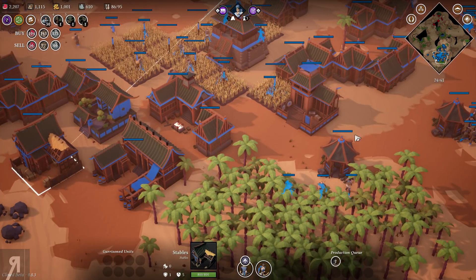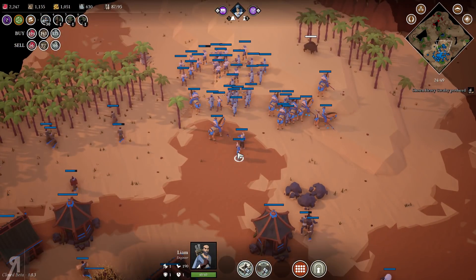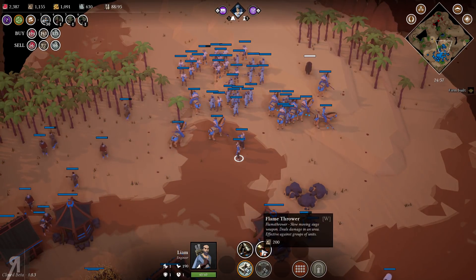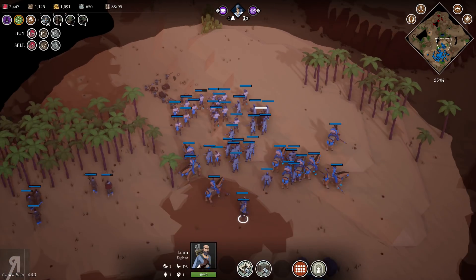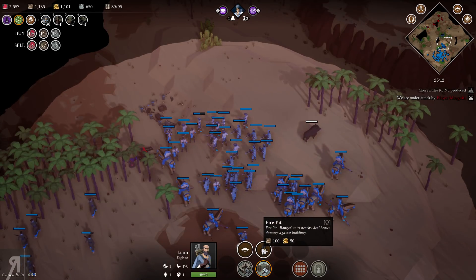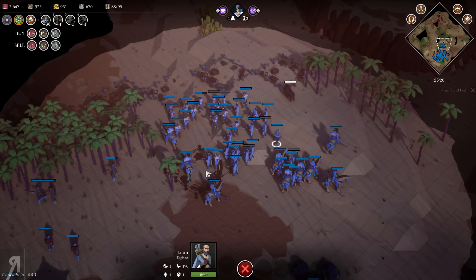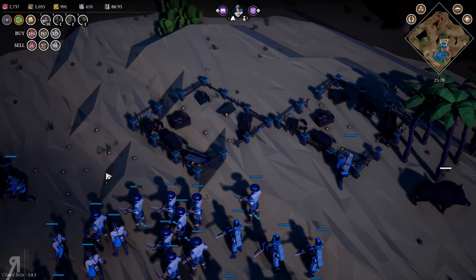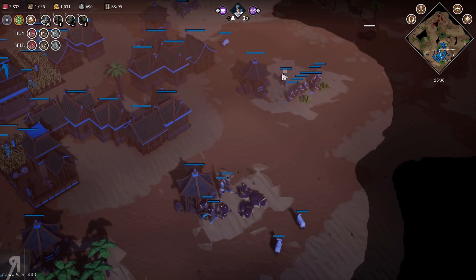I think our army is pretty much ready. The engineers can build rams and flamethrowers — this turns the engineer into a flamethrower unit, and they can also build rams. We also have minefields. There's a fire pit too — ranged units nearby deal bonus damage against buildings because they can light their arrows. Let's build a bunch of minefields — they build really fast!